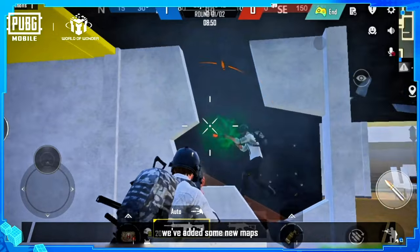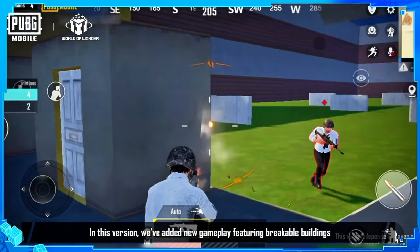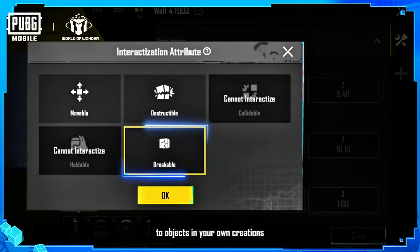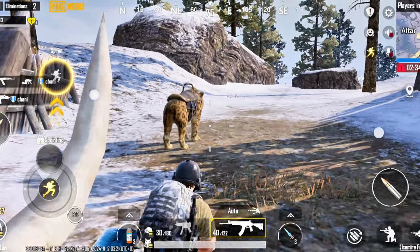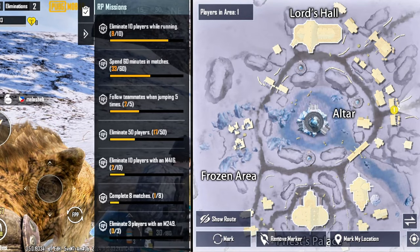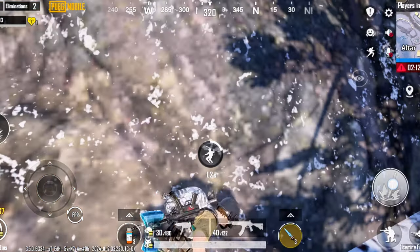The World of Wondr updates bring major changes to gameplay mechanics: breakable objects, new editing features, and a more streamlined UI for smoother creative gameplay. In Metro Royale, there's a new teamwork mechanic — now you can collect your teammates' gear if they're eliminated and return it to them upon a successful evacuation.